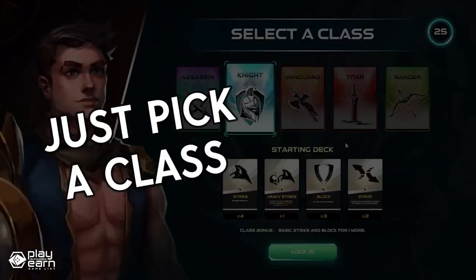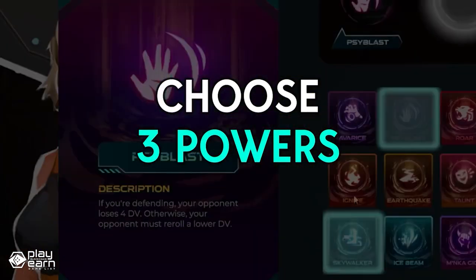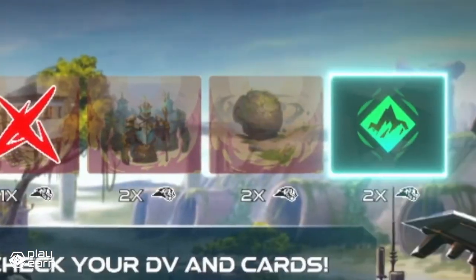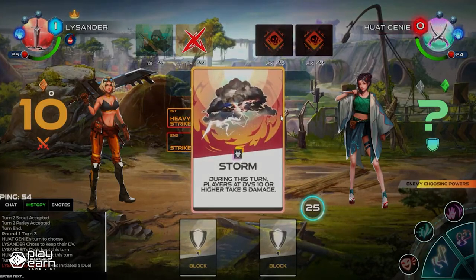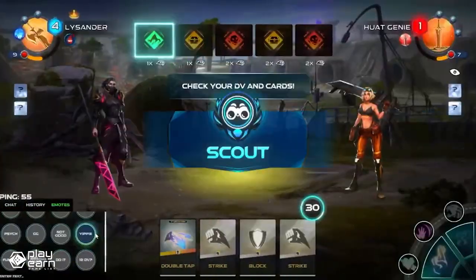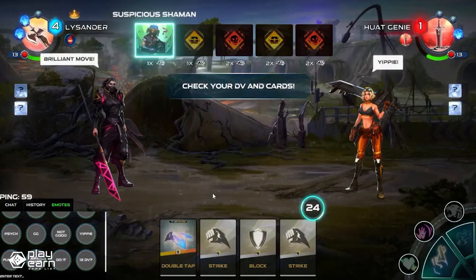Unlike other card games, Half Wish does not require you to collect cards or build decks before the match. Instead, you start with a basic set of cards and upgrade them during the game by exploring the neutral map. The map is randomly generated every round and contains hidden locations that can give you bonuses or penalties. You have to use your intuition and deduction skills to guess where your opponent is and what they are planning.